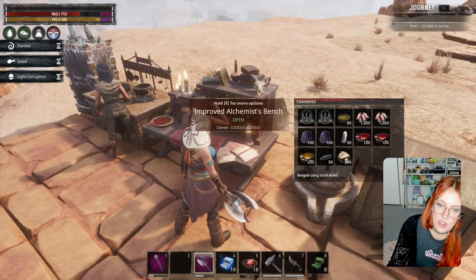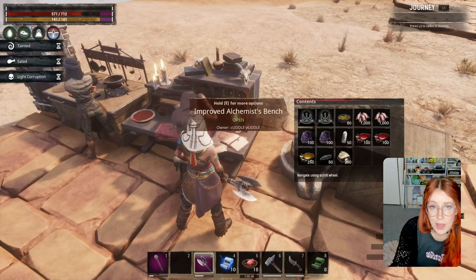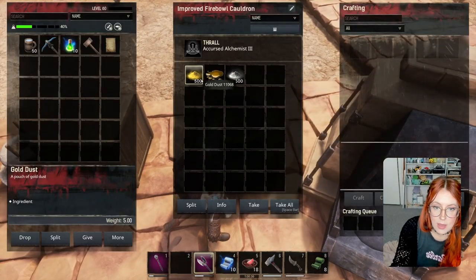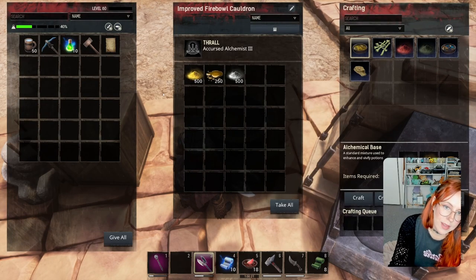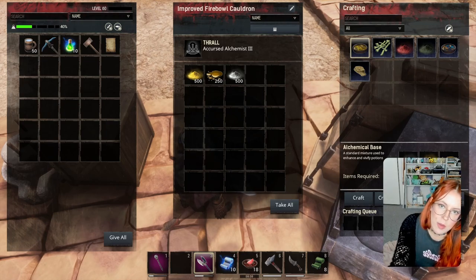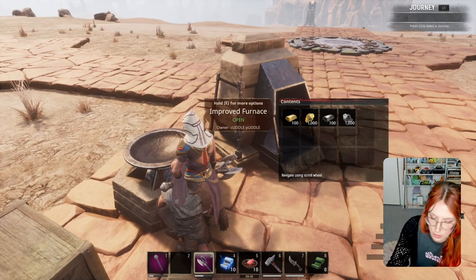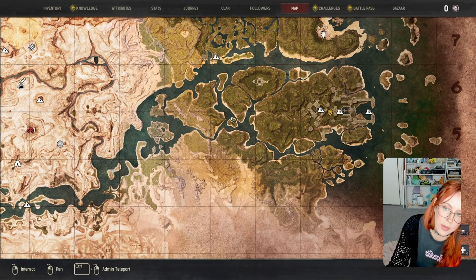Make some alchemy base - again just use an improved cauldron, it's pretty quick and it's one for one. Any type of alchemist thrall will work in there; it's not going to give you extra recipes but will make it a bit quicker the better the alchemist. You can get alchemy base from turning in skulls at the Katan caravans for a decent rate. You can also occasionally get it from tier 3 and named bearers' backpacks. It can also be gotten from mining the silver mine or near Dagon's Descent - there's also a fair bit of silver up in the volcano.